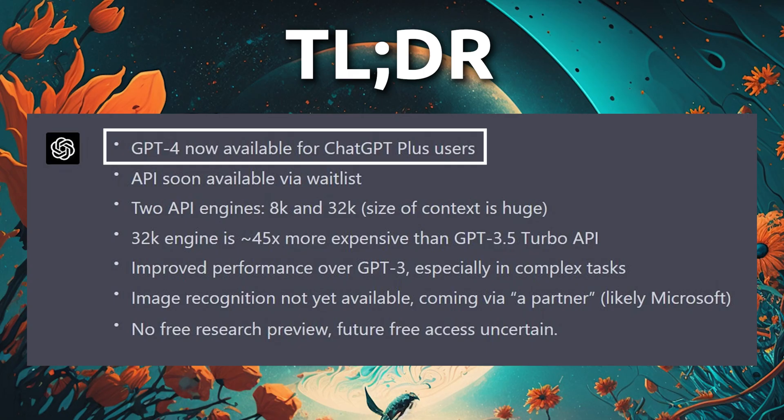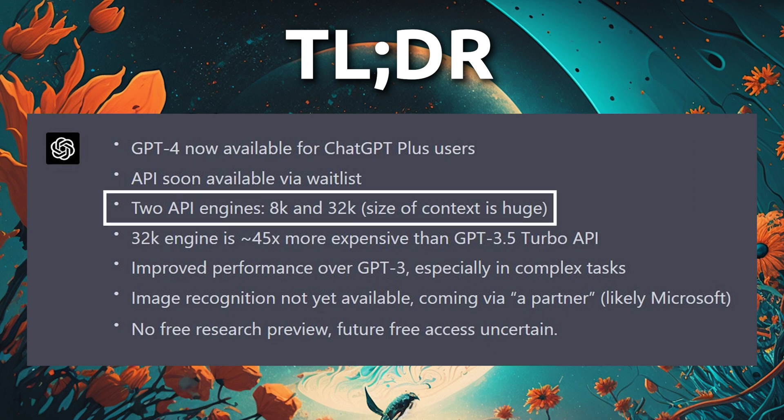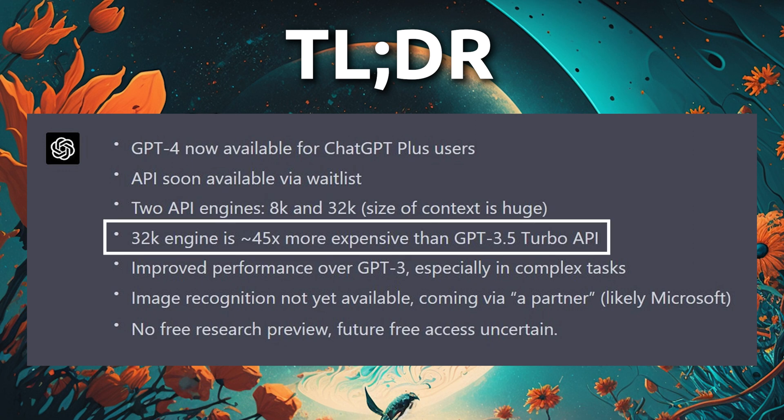GPT-4 is available now for ChatGPT Plus users and through a waitlist for the API. There are two different API engines, each describing how much context the model can handle per prompt — I'll explain more on that later. The most powerful engine is roughly 45 times as expensive as the previous model, so definitely keep that in mind.